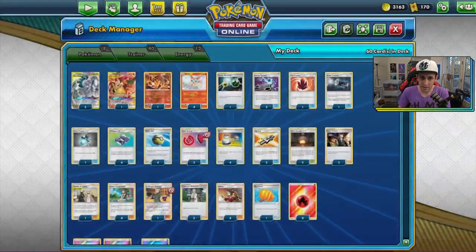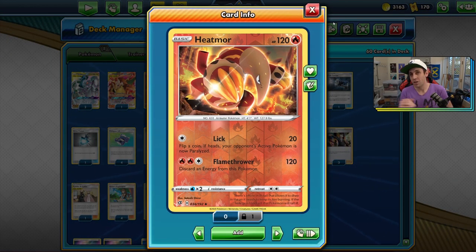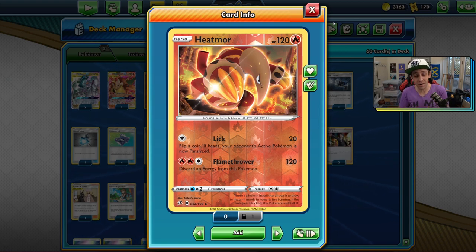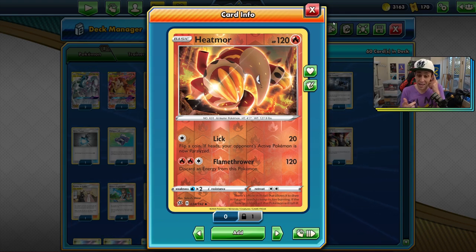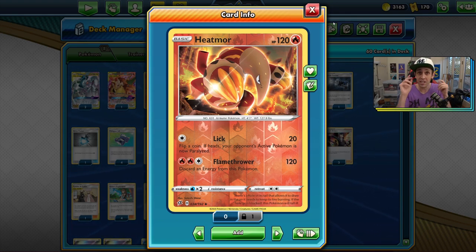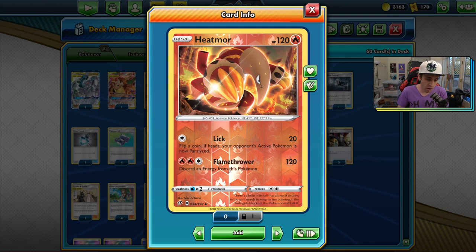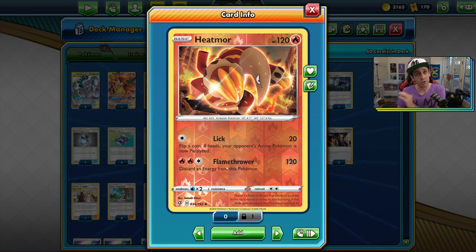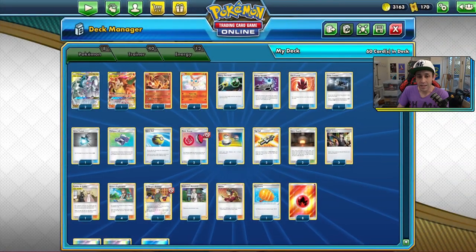We have one Heatmor, which I actually like as a counter to Decidueye, Altaria, etc. It's got 120 HP so it's kind of hard to knock out for those guys, and it has an attack that only needs three energy on the board total. So if you get something knocked out and have nothing, you can still Welder for two, attach, and get a Flamethrower off to do 120 — or 150 after you've used Altered Creation GX. I quite like this.